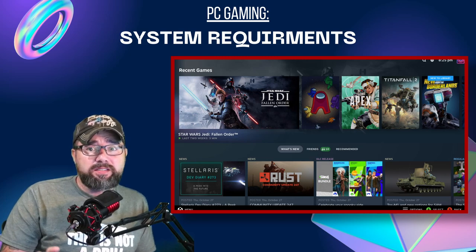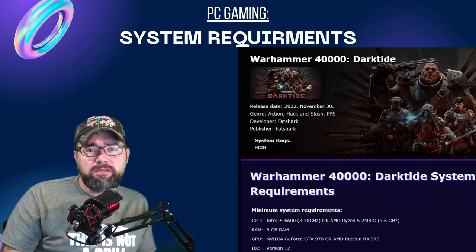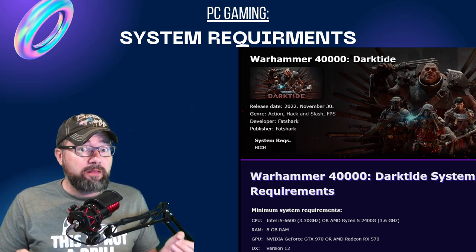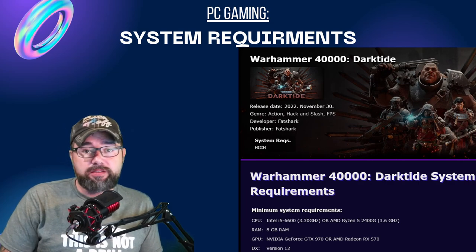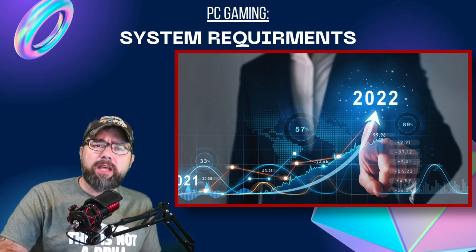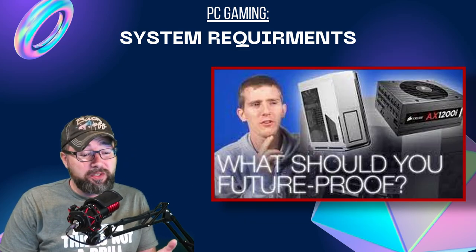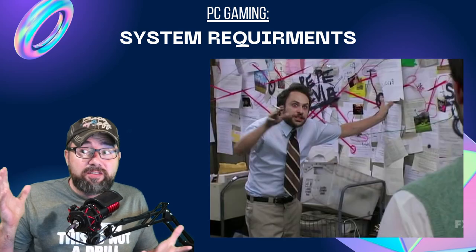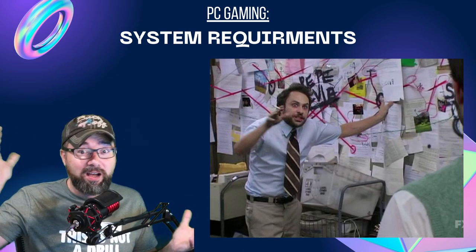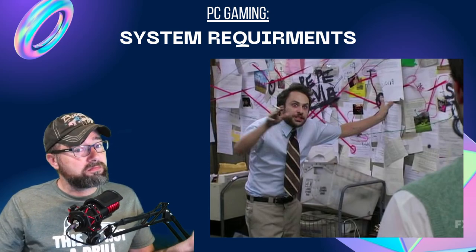I started noticing the minimum system requirements looked a lot older than the computer I had built — that's interesting. So it got me thinking: how have the minimum system requirements changed over the years in the time that I've been gone? Can this info help you decide how to build out your computer? Are there trends we can see in that data that'll help us predict best practices for future-proofing? I have no idea where this is going and I have no big aha moment at the end — I just wanted to see what the trends look like for minimum system requirements.